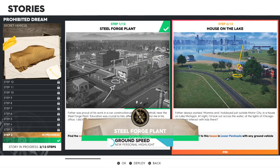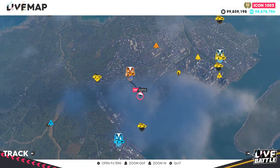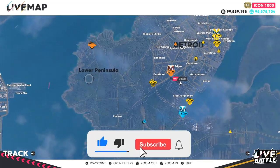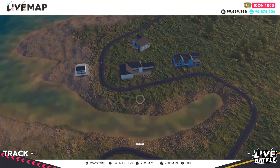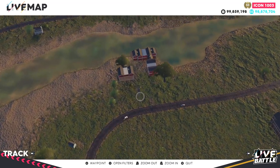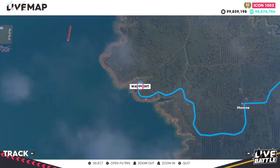Step two — House on the Lake. Travel from Detroit to this house in Lower Peninsula with any ground vehicle. Do remember to subscribe with notifications on. The left lower of Detroit is Lower Peninsula — zoom into it and in the lower area of Lower Peninsula is this river, and the red building there is the one you're going to.